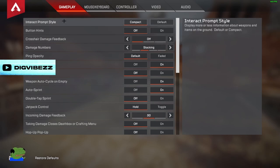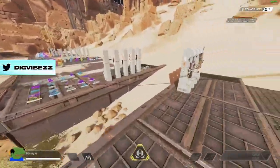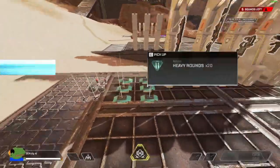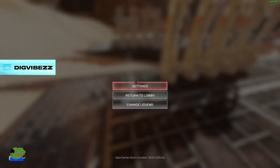I'll start off with gameplay. Interact prompt style — I have it on compact. If you have it on default, all the descriptions are really big and it's kind of visually cluttery. It's a little too big for the screen, compared to compact which just keeps it nice and simple.